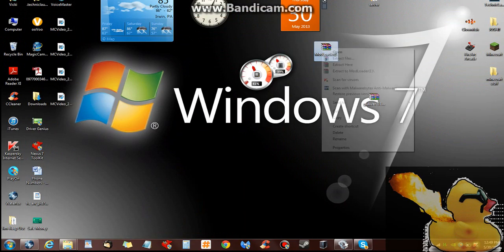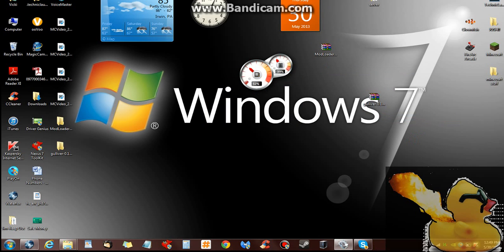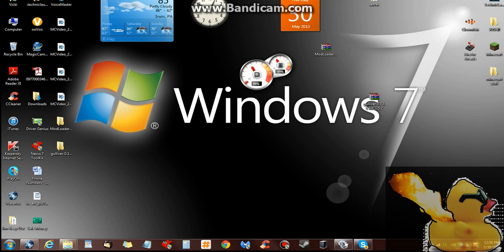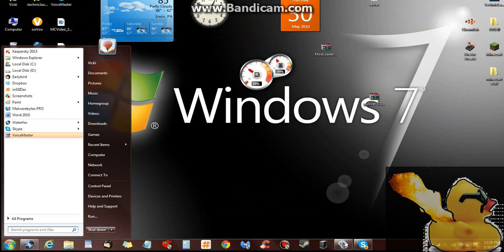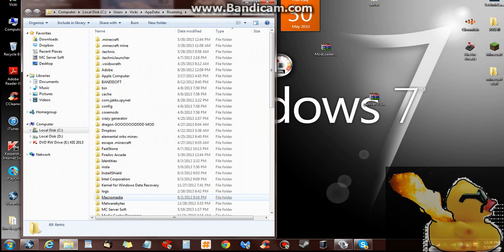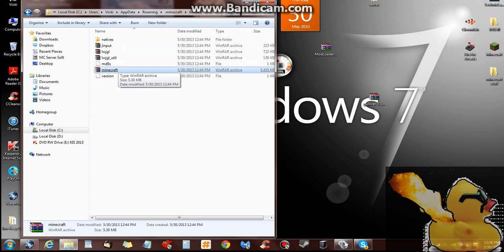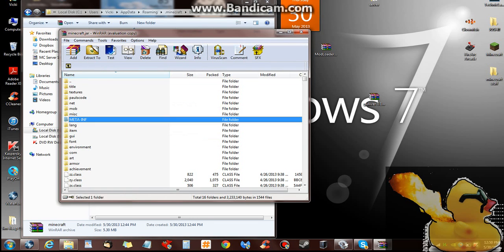What I do is I extract — if you have one or more files, I just right-click and hit 'Extract to' whatever the name is. Then you have to go into Start at the bottom left, type in %appdata%. You want to go to Minecraft, then bin, then Minecraft.jar, and you want to delete the META-INF folder.